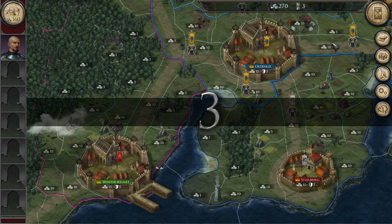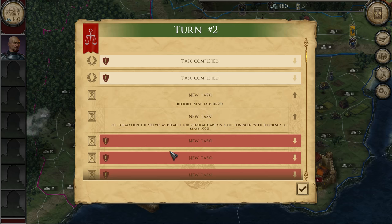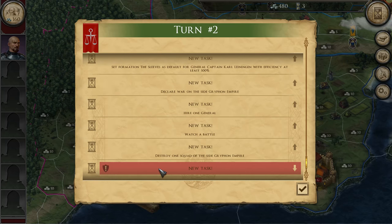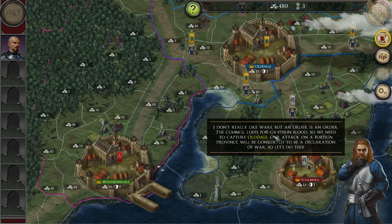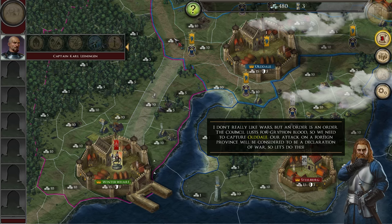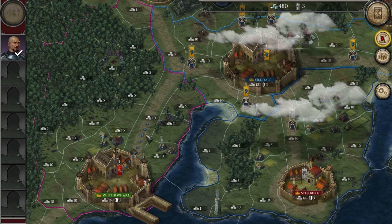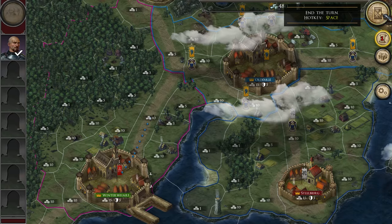I don't like that it blacks out the screen when I end a turn. New tasks — lots of new tasks. Recruit 20 squads. Set formation the sleeves as default, but I just changed the formations. Declare war. Watch a battle. Destroy 1 squad. Destroy 20 squads. Castle lust for Gryphon blood — we need to capture Old Dale. Our attacks on the foreign province will be considered a declaration of war. Let's do this. Wait, where's that general of mine? Can I take the small town first? Just attack the garrison. Task completed, task completed. Let's just follow the tutorial, as I said.